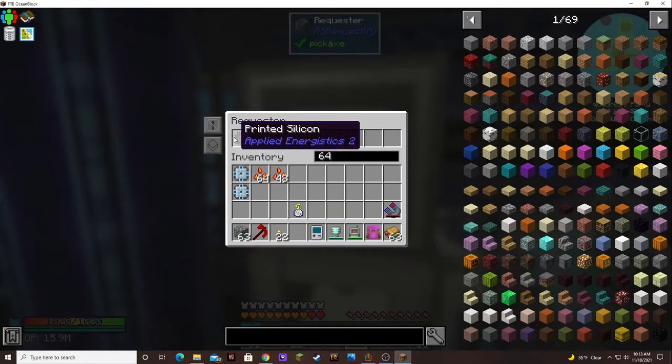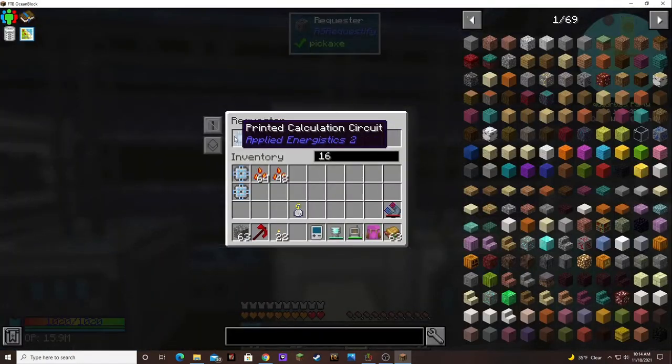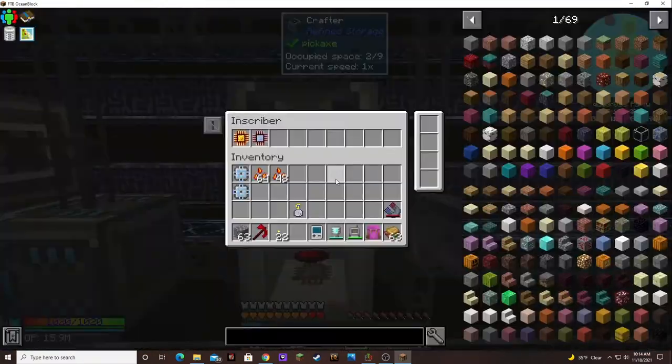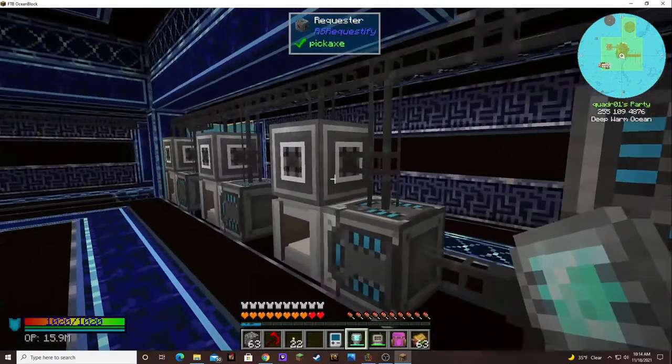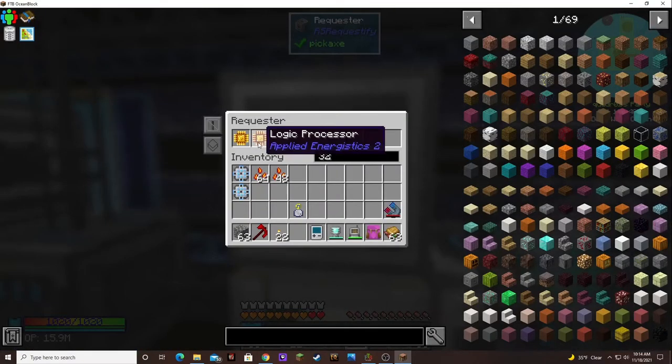I've got this making 32 printed logic circuits and logic processors, so it'll double up on that. I've got this making 16 printed calculation circuits and 16 calculation processors. Over here it just makes up the processors — since it's already doing that it'll never make them unless requested. 32 is enough to make 164, so that's good.